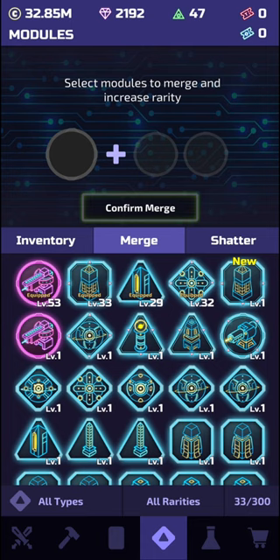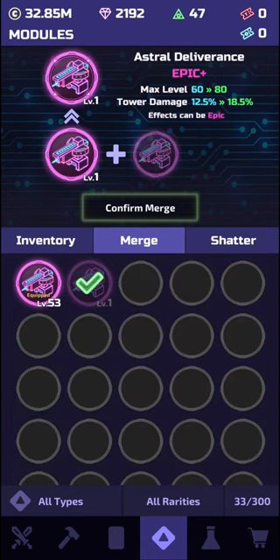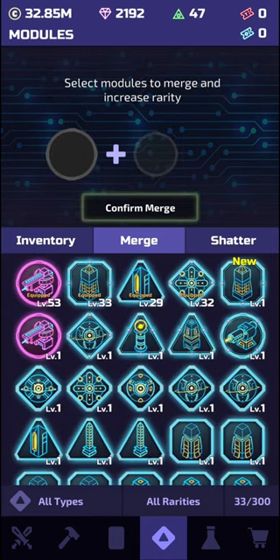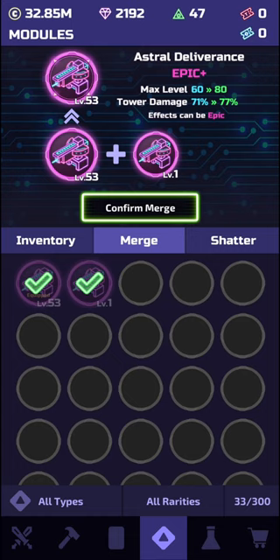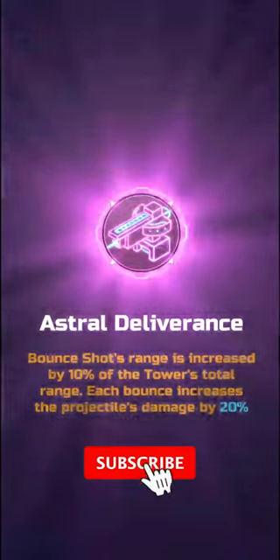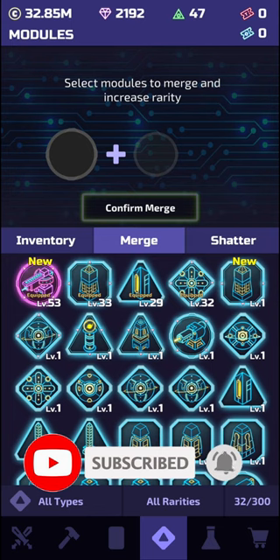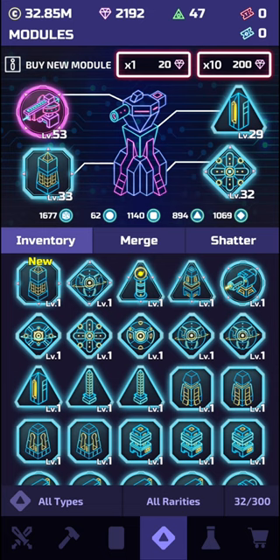To merge epics, you only need to have two of the same module to merge it into an epic plus status. This will take a long time to gain epics though, so never shatter any epics you get. I will have a future video on how to merge rares into purples and how to do really well in events, so make sure you subscribe so you don't miss out. Like the video if you've been finding this useful to show me how many people have been enjoying it.